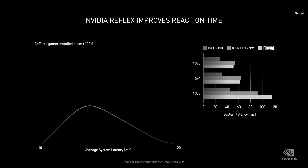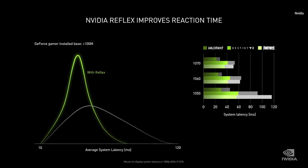Today we're announcing a new eSports technology called NVIDIA Reflex. NVIDIA Reflex optimizes the rendering pipeline across CPU and GPU to reduce latency by up to 50%. In September, we're releasing Reflex with our game-ready driver.